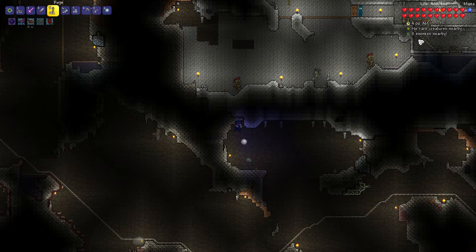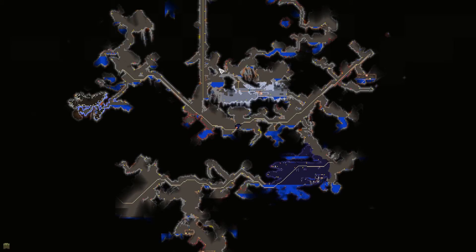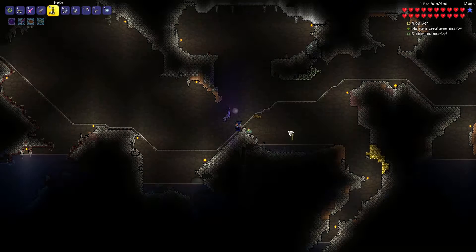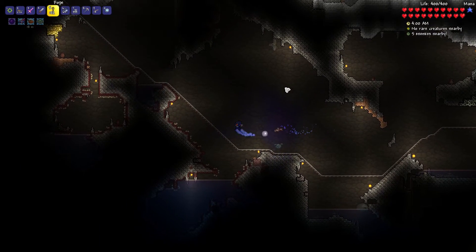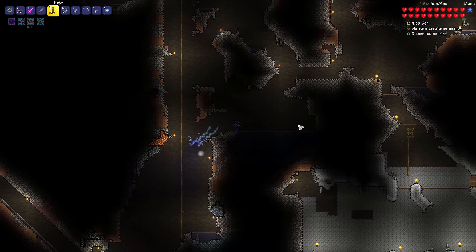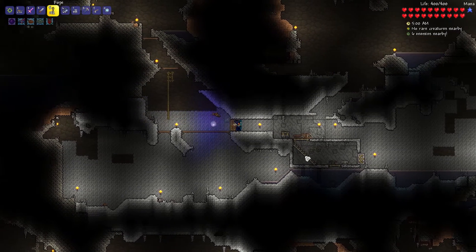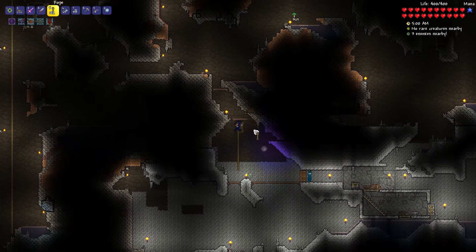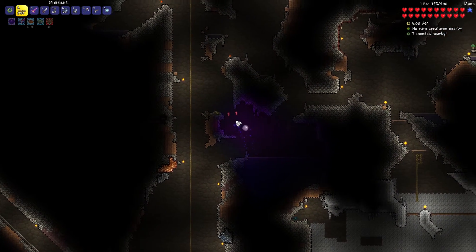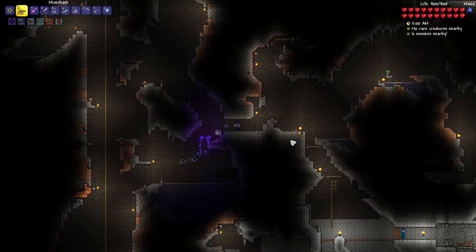We're back at the marble spawn place. I made a big mineshaft all the way from up here so we can easily get here. Now I need to fill up all these holes so no one else spawns but the marble dudes. It's the first time I'm ever going to build a mob trap in Terraria — I haven't done any research, so I'm just going to experiment and see how it goes. Okay, everyone despawned already. I'll be filling up all the holes. And they're back — they respawned. Okay, see you in a bit.